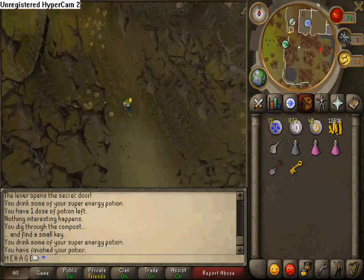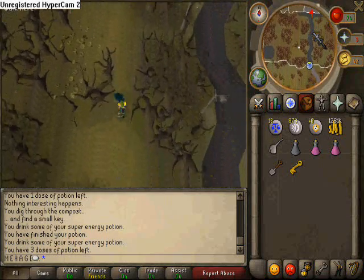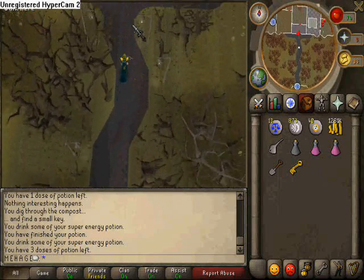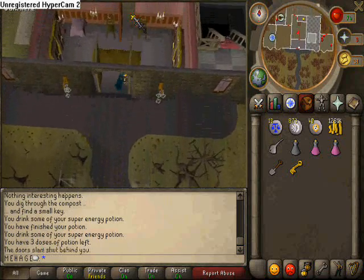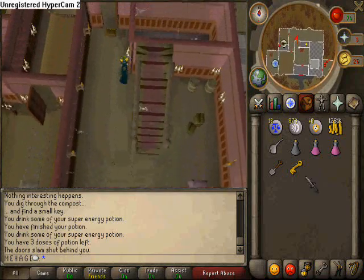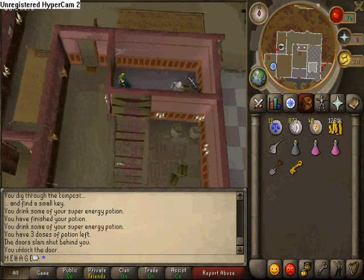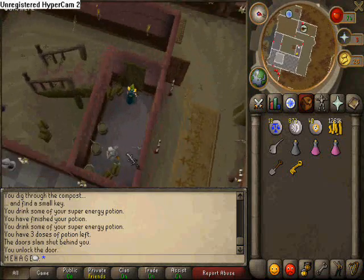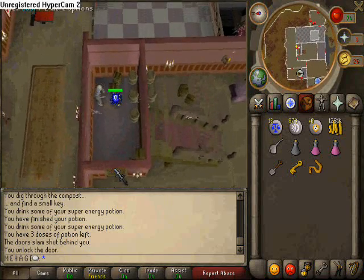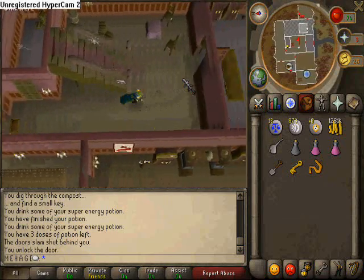Now you want to head back into the mansion, using your energy pots or super energy pots to good use — this will ensure you complete the quest as quick as possible. Use the key on the door just behind the staircase here. You don't have to kill the enemy — you can kill the skeleton, or you can just pick up the valve and exit. Then you want to head back up to the first floor and go into the most south, basically dead on south room here, and pick up the fish food which spawns there next to the ghost. Again, you don't have to worry about the ghost, just run away if it attacks you.